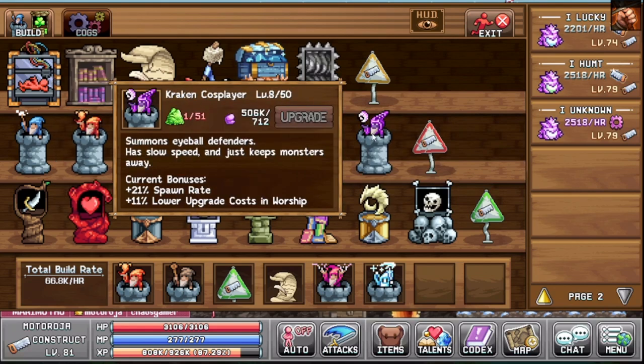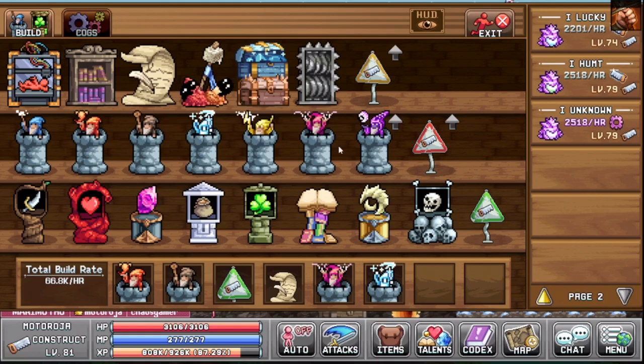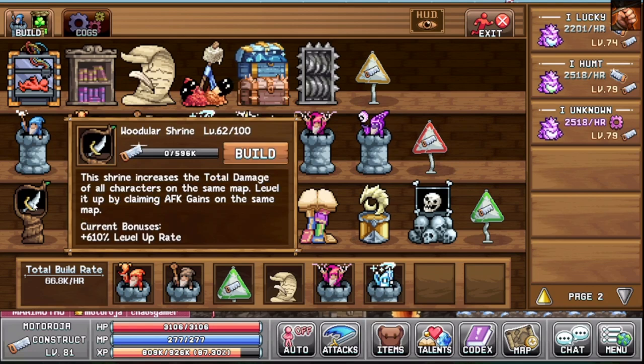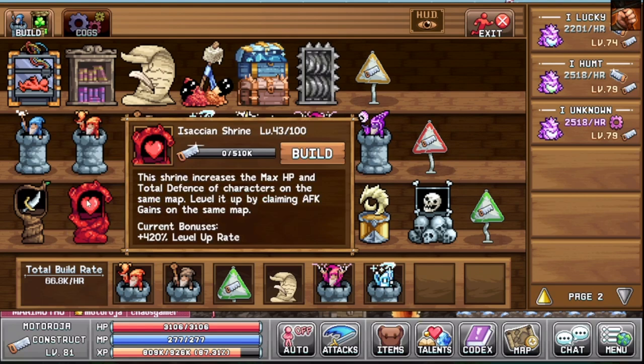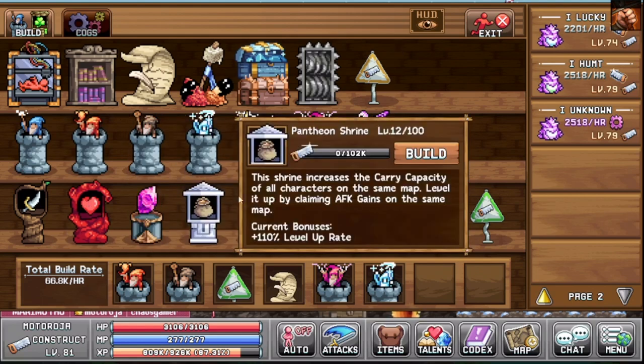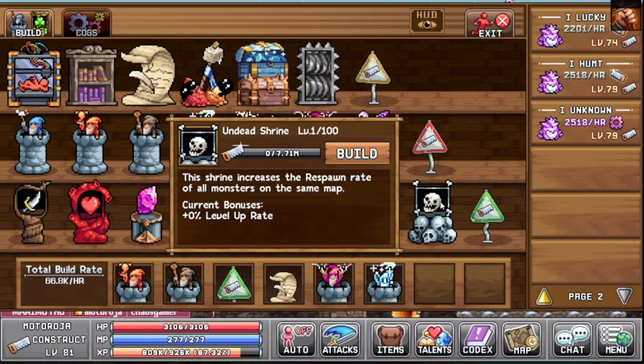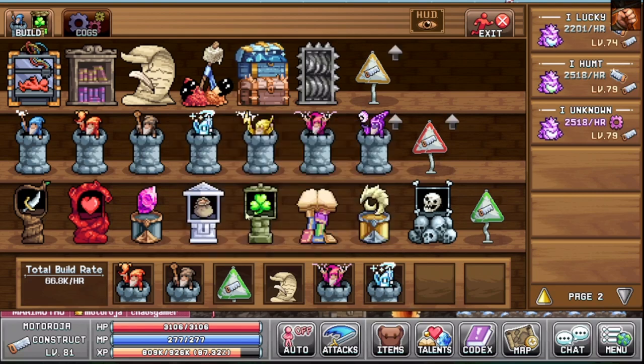My Pulse Mage is at level 34, Fireball Barb is level 33, Boulder Roller is level 32, Frozen Malone is 24, Storm Caller is 21, Party Starter is 21, and the Kraken Cosplayer is level 9. The next level requires 8.43 million, which is why it's taking so long even with 66.8k build rate per hour. For shrines, I've been focusing on towers instead. This shrine is level 62, Incantations shrine is level 43, Crystal shrine is level 33, Pantheon shrine is level 12, Clover shrine is level 7, Summer Reading is level 5, Crescent shrine is level 1, and Undead shrine is level 1.